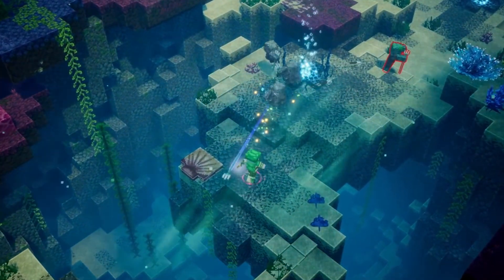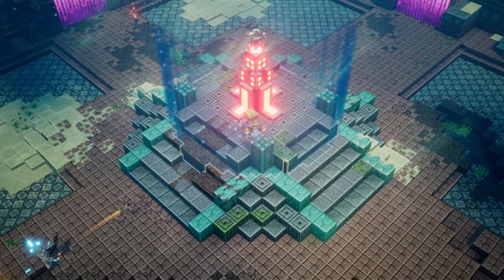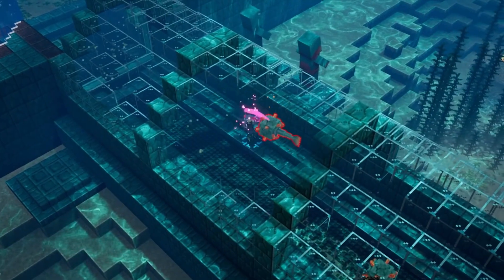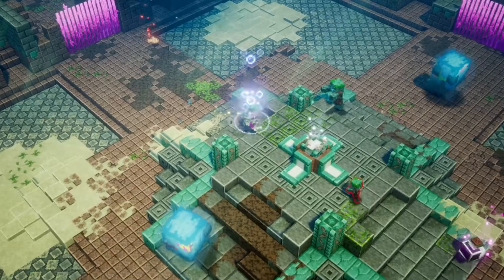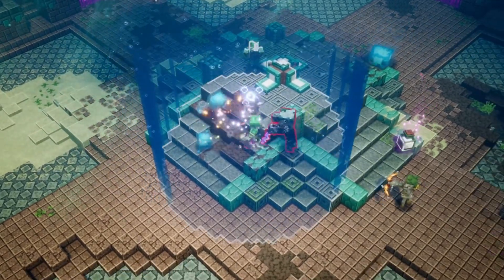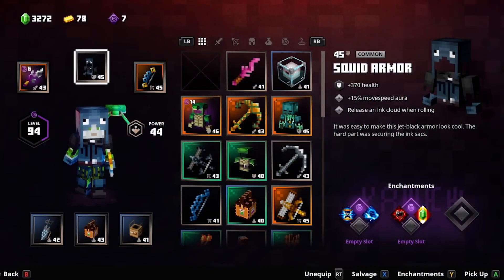There he is — bubble bow! It turns him into a bubble, and it does damage to them or they bubble themselves away. Here's the coral knife, the coral blade, and he's using it to get rid of all those guardians. The coral blade again. Of course, he's wearing the turtle armor, and now he's got a conduit of some sort on him. Turtle armor — nice.